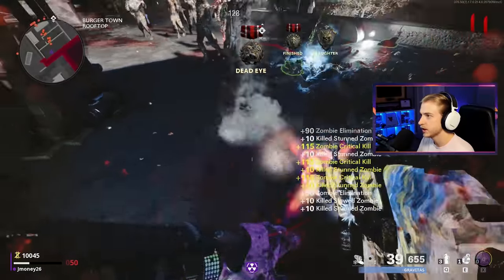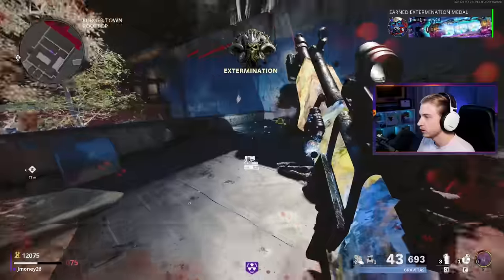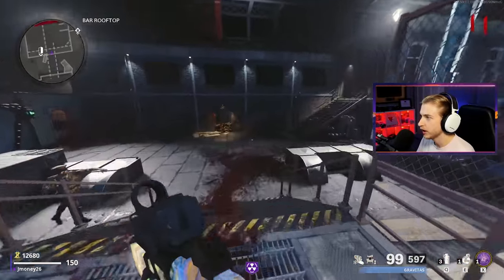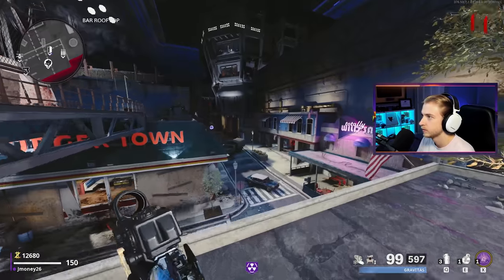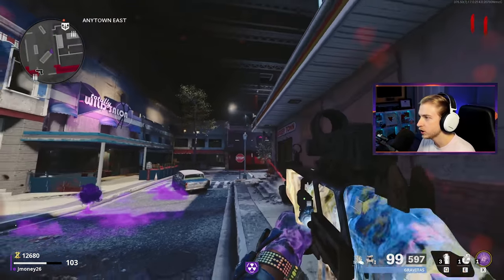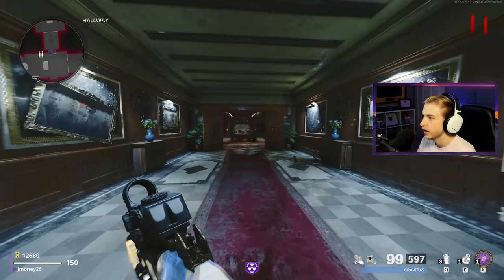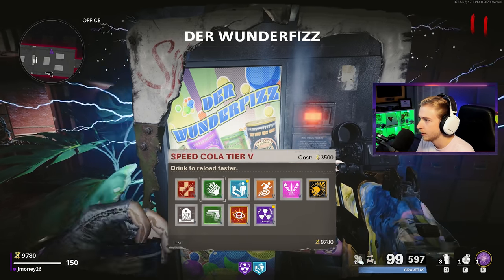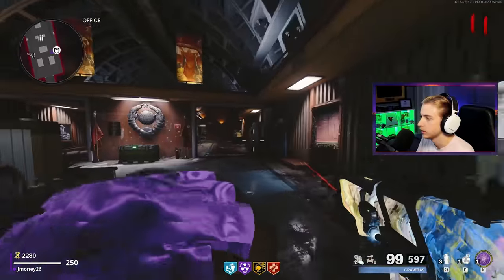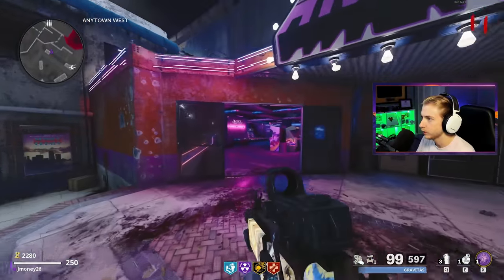We're not dying today. Let's stun again, grab the Max Ammo instead of reloading. Not many zombies left — going over to the arcade. Actually, before that I should probably get Quick Revive; I'm playing risky right now. PHD Slider increases your slide duration so you can slide further, and when you jump off of anything, the second you land there's a little explosion underneath you — the further you fall, the more damage it does. That was a giant fall. Here's the Wonder Fizz — let's grab Quick Revive, Dead Shot, and Jug.